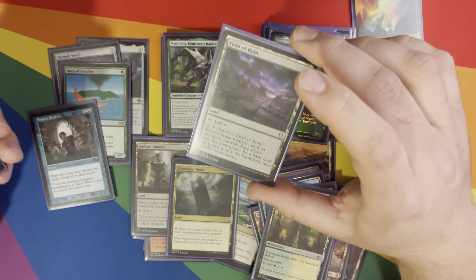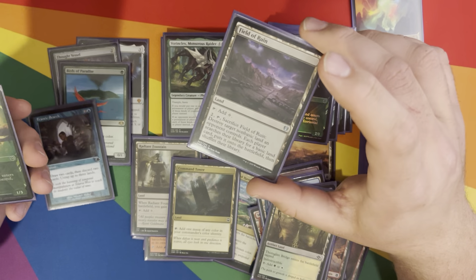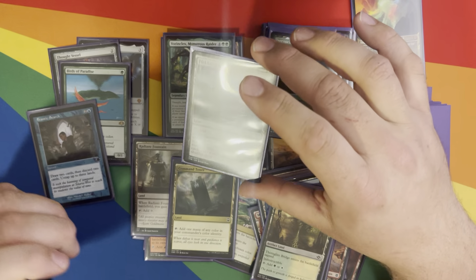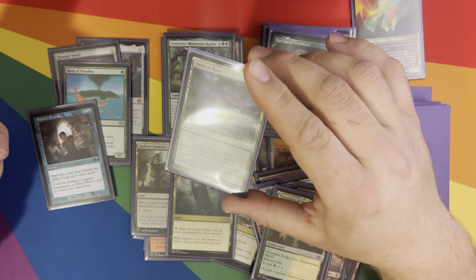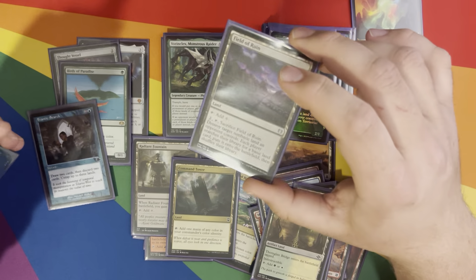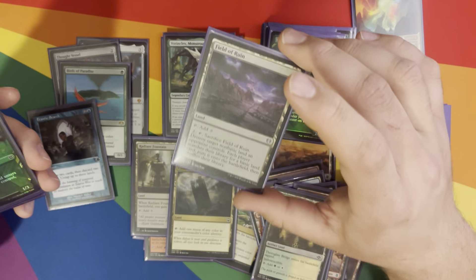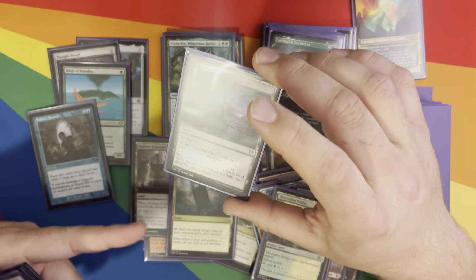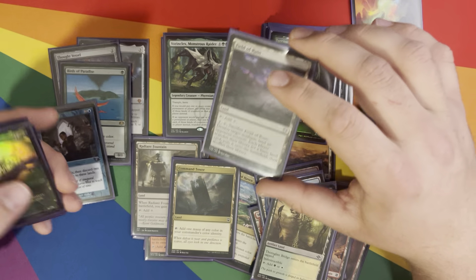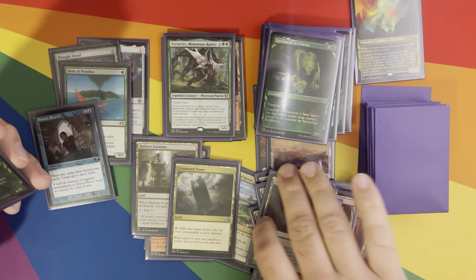Field of Ruin — I might pull it out of here actually. It's a landfall trigger in and of itself, and it sacks an opponent's land, and then everybody gets a land — kind of a pseudo-group-hug type deal. The main thing is it can landfall twice for me because everybody gets a basic land to put onto the battlefield.